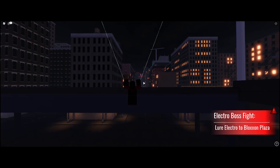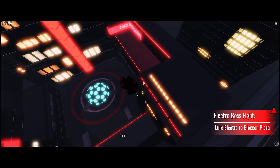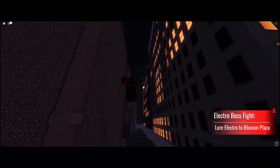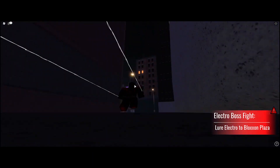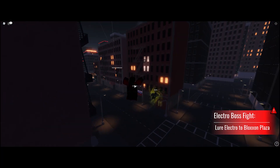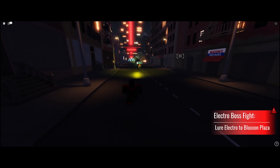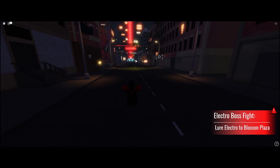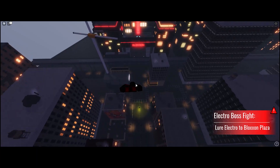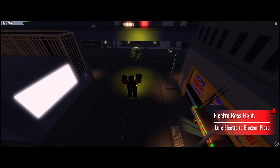Spider-Man also has a couple of other traversal moves. He has the web slingshot — he can slingshot himself around the city super fast. If I press Y I can slingshot myself in different directions. Oh, there he is — okay, so that's where Electro went, he just moved to a different area. I didn't know he could leave the area.